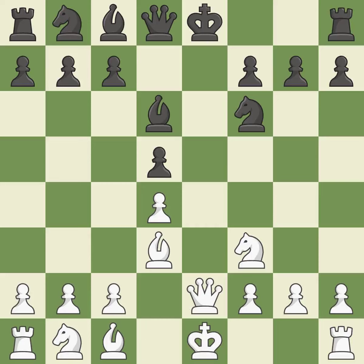This activates the queen by developing it off of its starting square. It is the last book move. This blocks the check from an opposing queen, and it is good.